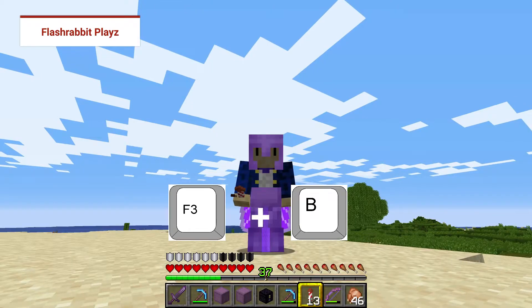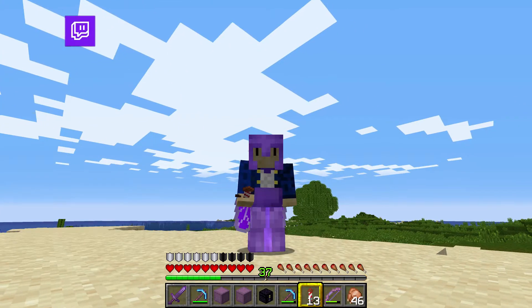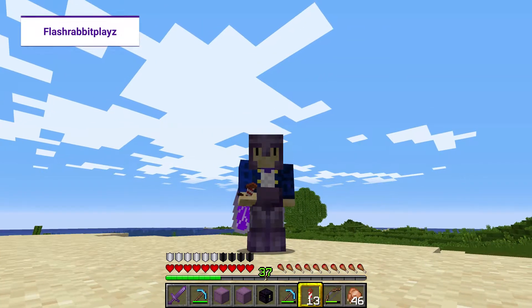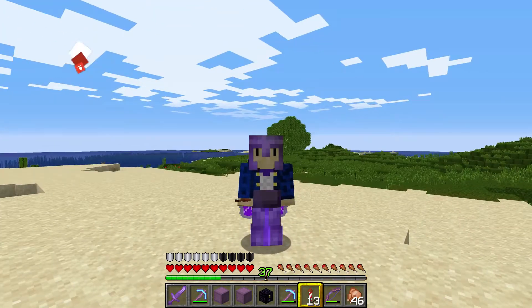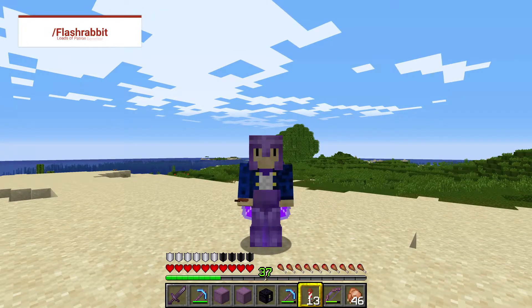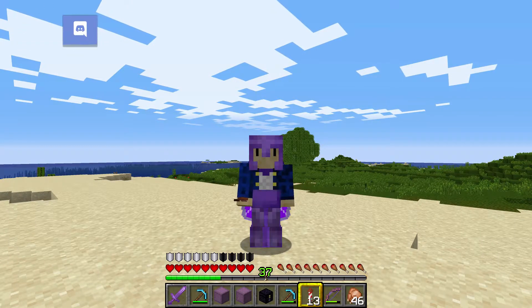If you press F3 and B, it toggles the visibility of the hitboxes on entities and it also shows the direction in which the entity is facing. If you've ever put anything in a boat and tried to break the boat and accidentally killed the villager inside, this will show you the hitbox so you can try and avoid doing that.